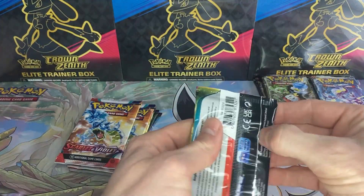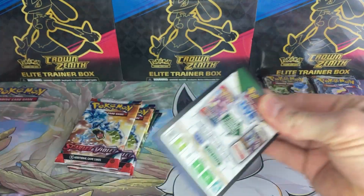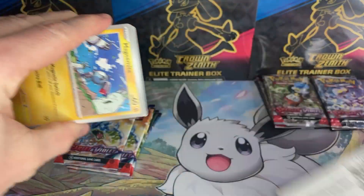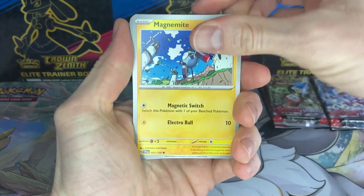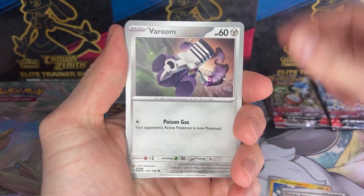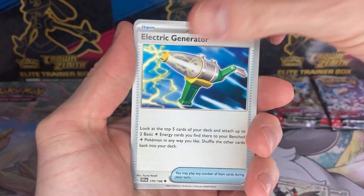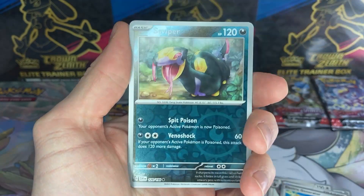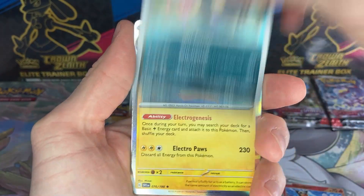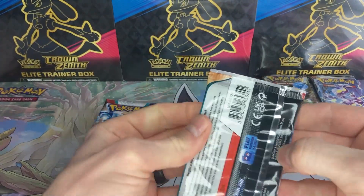Starting off with the sleeved blisters. Traditionally I think these have had better pulls for me - not the case for the first pack though. Then the three-pack blisters, but I haven't opened any three-pack blisters for Scarlet and Violet yet. And with two reverse slots and a holo, there's always that double chance to get something nice. Not the case for the first pack, but onwards and upwards.